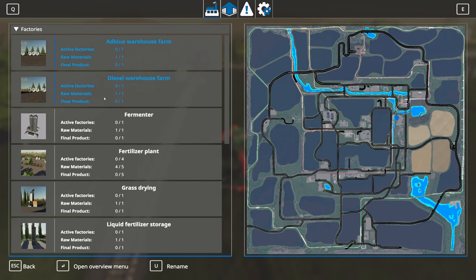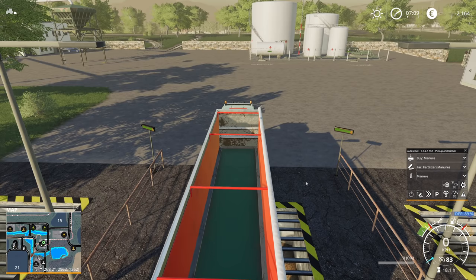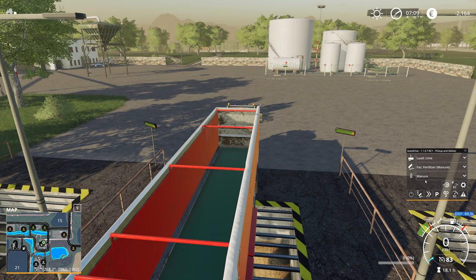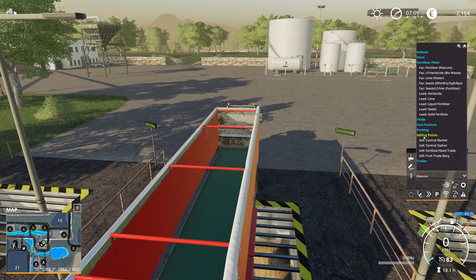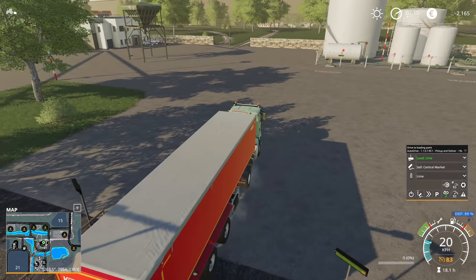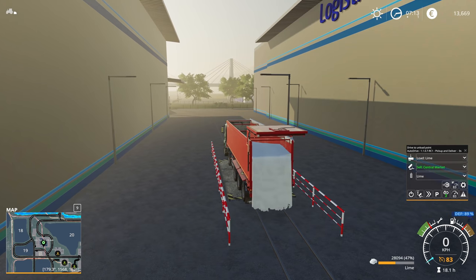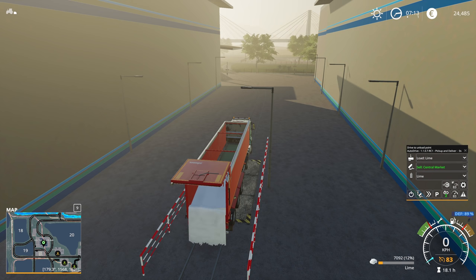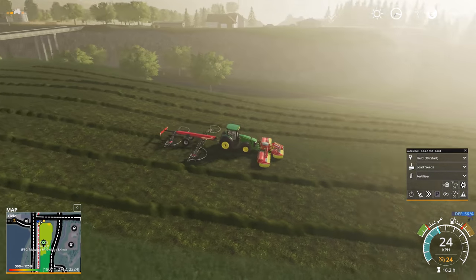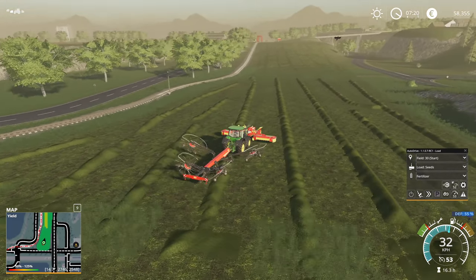The money isn't looking good right now — we can possibly sell some more lime. We have 411,000 liters, so we can definitely do a couple of loads, and we still have this fresh manure trailer. We want to pick up some lime and sell it at the central market. I'll start with four loads that should give us the money to repay the loan. The yield is pretty good — 125% in some cases, some at 100%. Either way it's gonna be the biggest yield we've had. We've reached the end point, so let's get the loading wagon and see how much we can pick up.